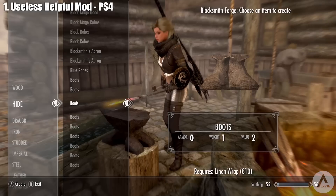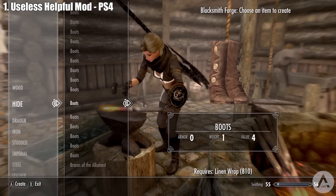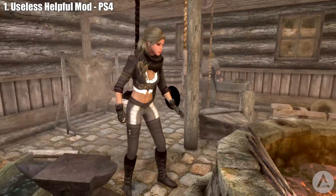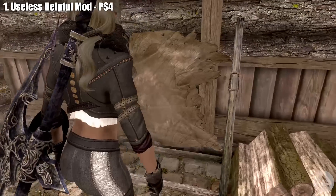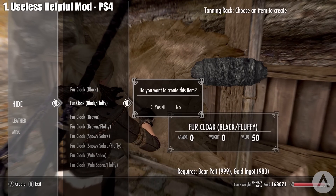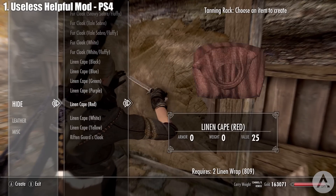Our first mod is a PS4 mod called Shacks is Useless Helpful Mod. It's simple and adds the ability to gain XP from cooking pots, cooking spits, smelters, and the tanning rack. The mod also adds a few craftable things: ivory crafting, Dwemer figurine crafting, and wooden figurine crafting. More will be added over time.